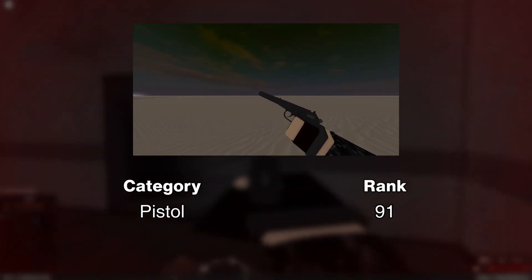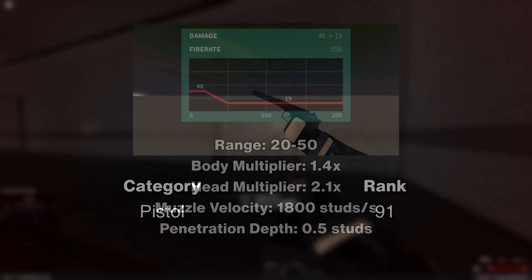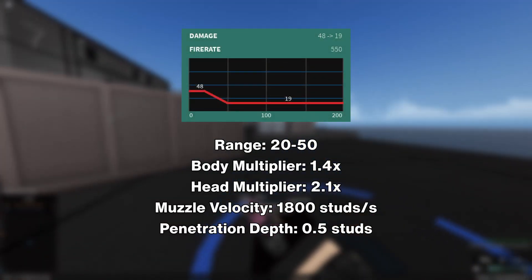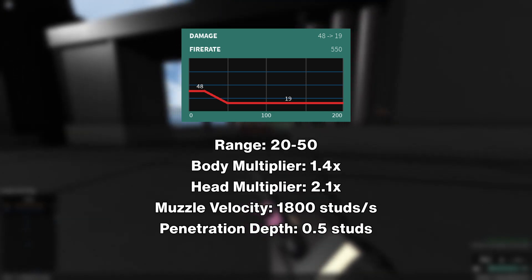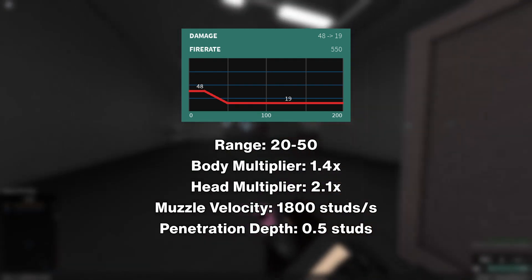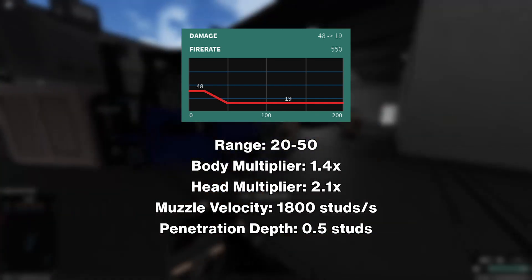The Izhevsk PB, or PB for short, is a pistol unlocked at rank 91. It deals 48 damage up to 20 studs and falls off to 19 damage by 50 studs. It fires at a rather fast 550 RPM with a 1.4x body multiplier and a 2.1x head multiplier. The muzzle velocity is 1800 studs per second and the penetration depth is 0.5 studs.